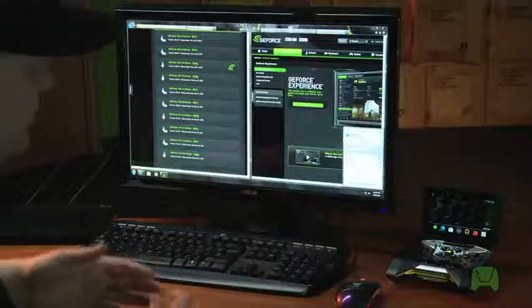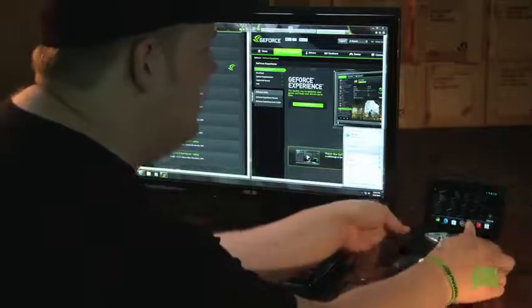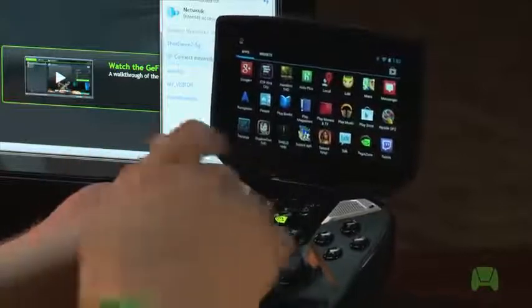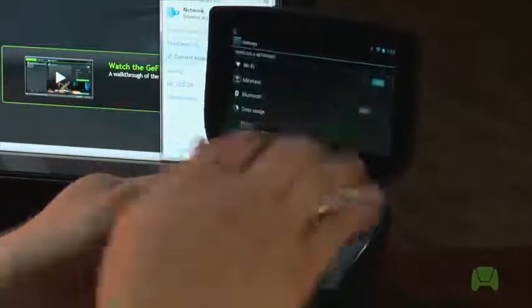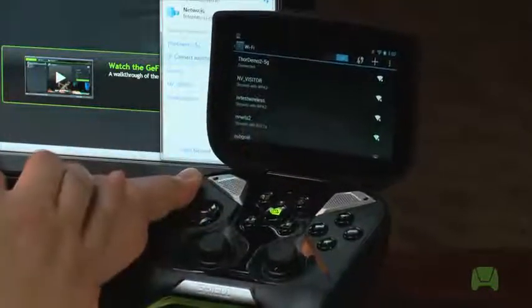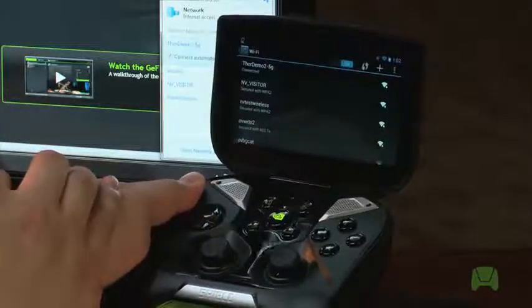Now we want to ensure that our Shield is also connected to that same wireless network. First thing we're gonna do is access our apps, then go to Settings and you'll see right up top Wi-Fi settings. Go ahead and access that. As you can see, we're connected to the same wireless network that our PC is.